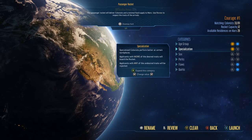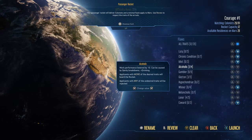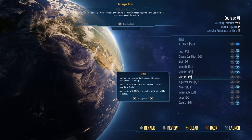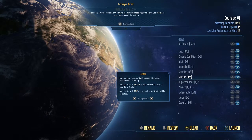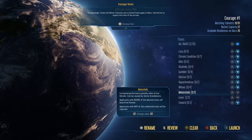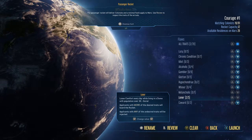I'm not selecting any negative traits. I don't want lazy people coming to my new colony. No gamblers, no alcoholics, no gluttons who eat double rations — I don't want someone who's going to eat everything. No hypochondriacs, and no loners who lose comfort every day while living in a dome with a population over a certain threshold.